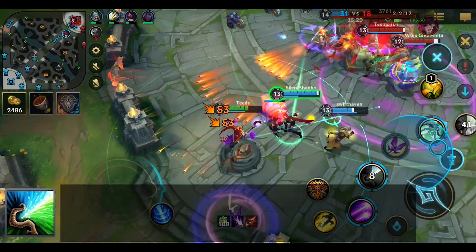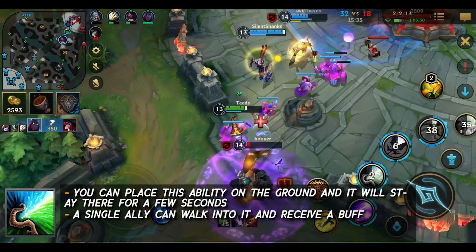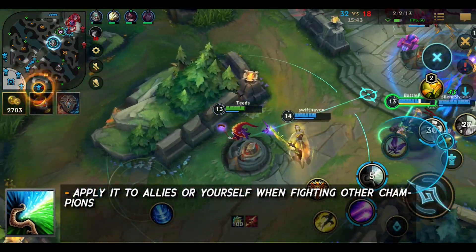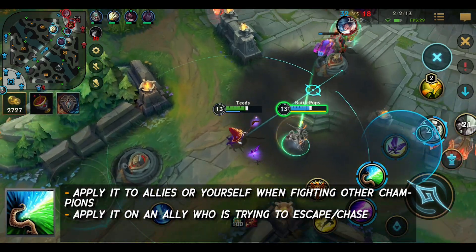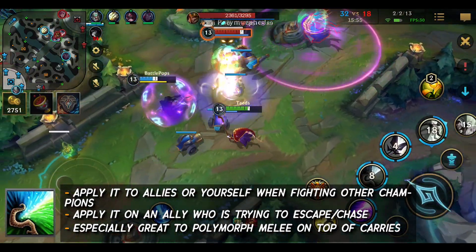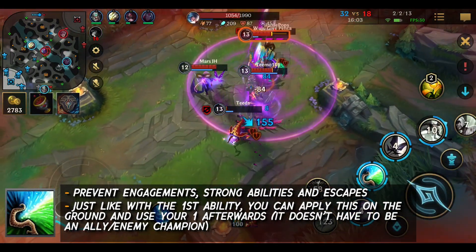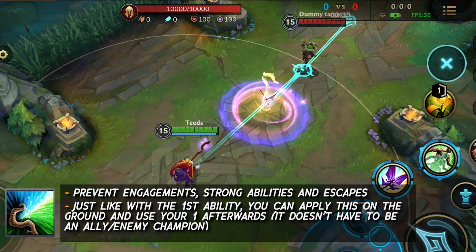For her second ability, you can put this on the ground and it will stay there for a few seconds — an ally can walk onto it to gain the buff. This can also zone off areas as enemies will avoid stepping into the circle. You can apply it to your ally or yourself when engaging, or on an ally who is trying to escape or chase. Enemies who walk into it or if placed on top of them will be polymorphed. This is great against melee champions on top of your carries, and a great way to prevent strong damage or escape dashes. You can also place the second ability on the ground and then use your first ability to gain extra reach.